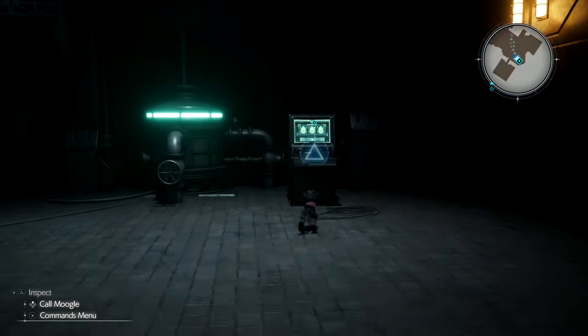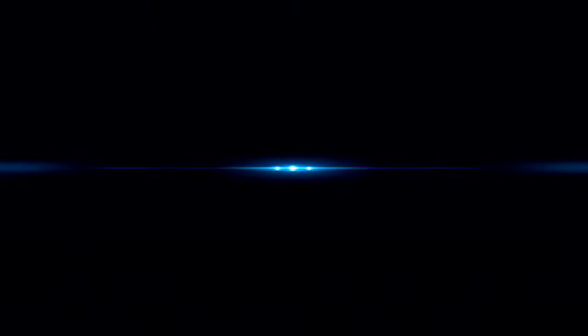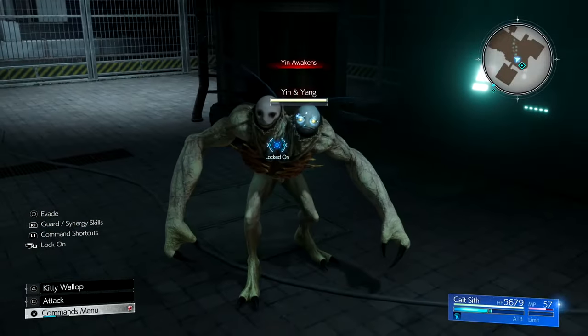Yin and Yang is weak to Fire — well, when he's in the melee form anyway. And when he's in the Magic form, sometimes he'll do Ice and Thunder attacks. The Ice is easy to dodge, so that's why I'm absorbing Lightning.